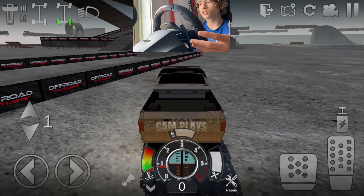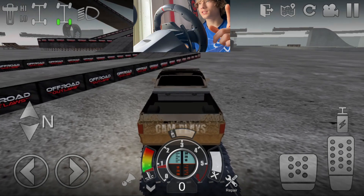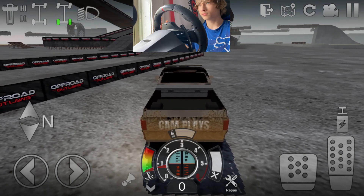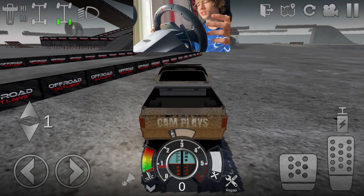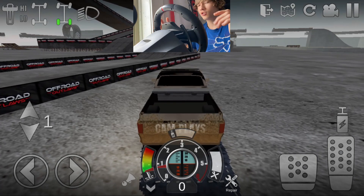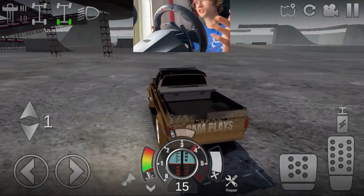This racing wheel has paddle shifters. I went ahead and made my key binds on Bluestacks 5 so that LB shifts down and RB shifts up — pretty cool with the paddle shifters. I also have pedals down on the floor for gas and brake, so not much more explanation needed.